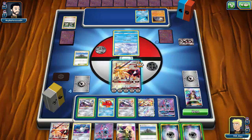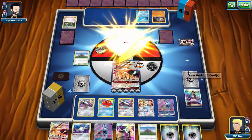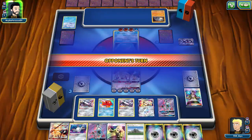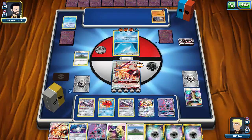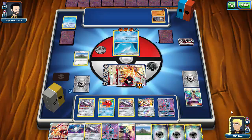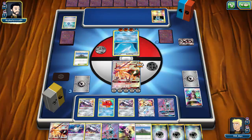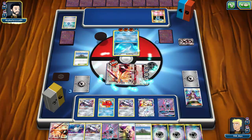I knock out the Vulpix, take another prize. My energy would've been nicer earlier. The Dewgong is just insanely annoying — I find it hysterical that I'm having trouble here. I keep drawing and passing, attaching energy to another Necrozma. My opponent gets Machamp GX set up, and the Dewgong continues to put me to sleep. I kind of wish I was running Scoop Up/Skateboard to get out of sleep.